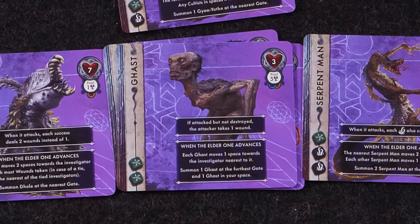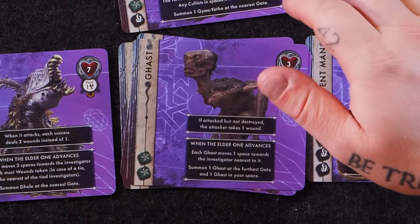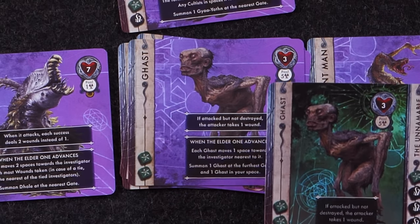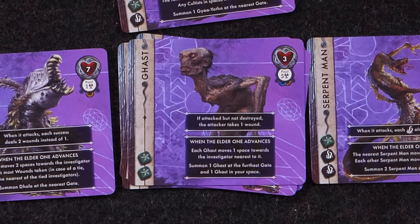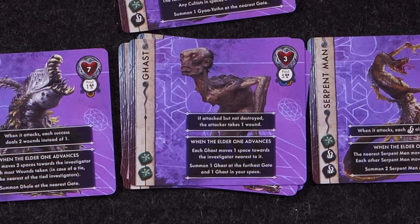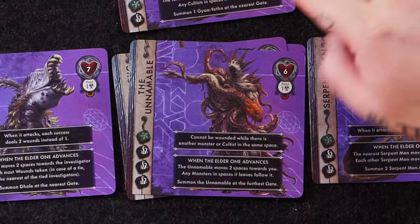The Ghast is an unknown creature — interestingly also one of the core standard creatures in the scenario we played. Three health, five in the pool, rolling two green dice. If attacked but not destroyed, the attacker takes one wound — so you better knock it out. When the Elder One advances, each Ghast moves one space towards the nearest investigator, then you summon one Ghast at the furthest gate and one Ghast at your space. The Unfathomable: six health, one in the target pool, one green and three black dice. Cannot be wounded while there's another monster or cultist in the same space — so not only is it tough, it's also untargetable. He was the mini-boss of the scenario we played.